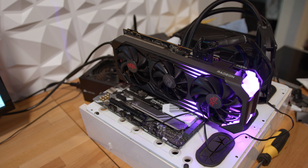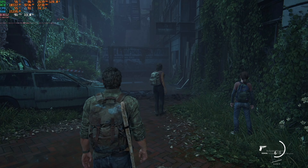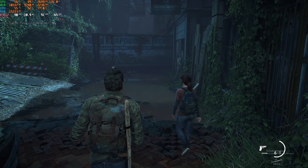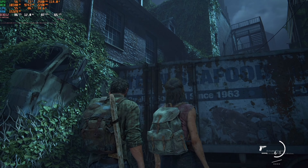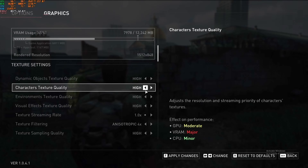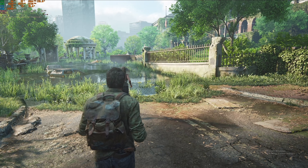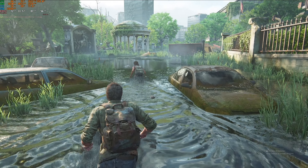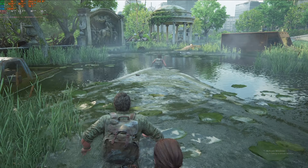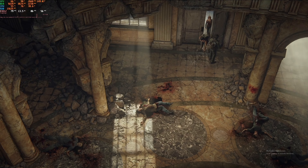Moving on to AMD, I started with the highest end card I'll be testing today, the RX 6750 XT with its 12 gigs of VRAM. I immediately jumped into the game at 1080p ultra preset and was super impressed with this sub-$400 card's ability to deliver smooth frame rates of over 90 FPS. After several minutes of no issues, I jumped up to 1440p and with selective settings maintained high frame rates with a mix of high and ultra settings for the best looking visuals in this testing. Just take a look at this cut scene and pay attention to the hair, because we're going to talk about that more in a bit.